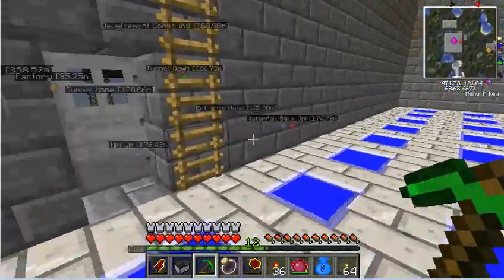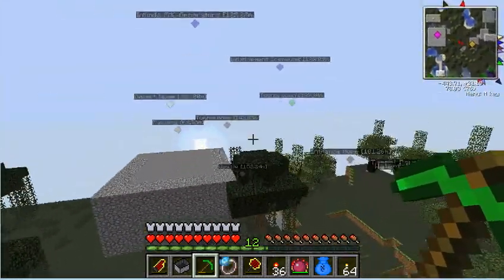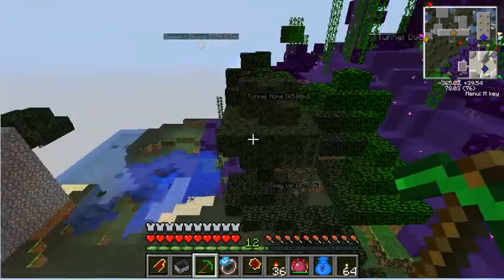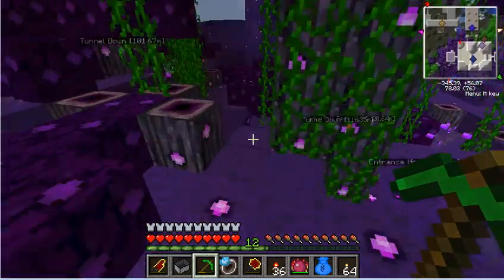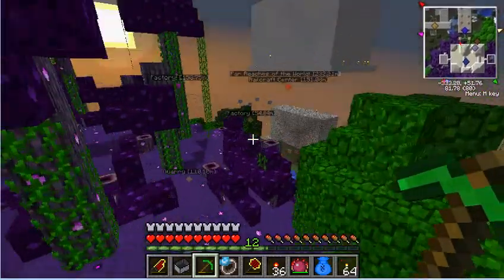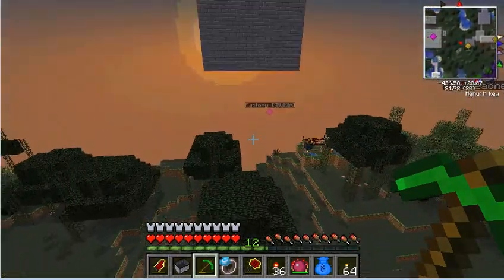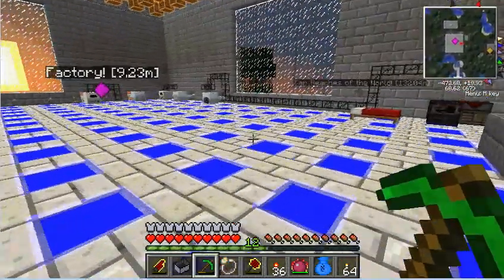Mainly because I'm going to be throwing away this world. I've already prepared myself for the worst by making cobblestone, but the taint is really getting close to my base. So I've decided to move into a new world and bring whatever I need with me. I'm going to miss this world, but in the end it's for the greater good. I've already started setting up a factory in the new world. This will probably be my last episode in this world.